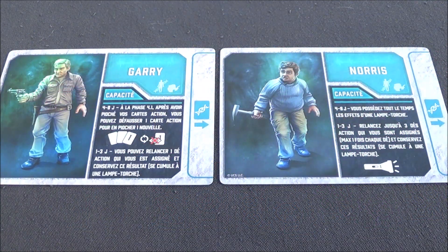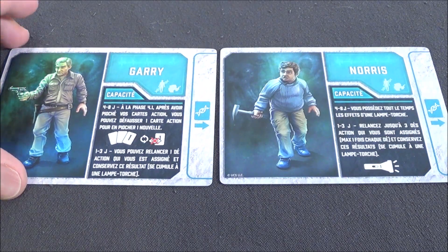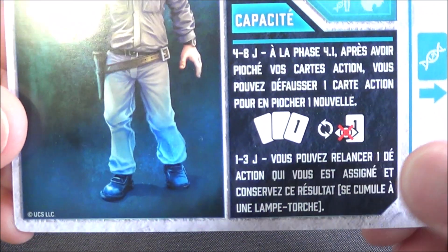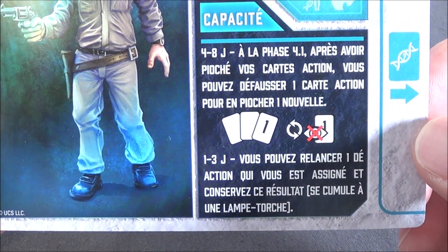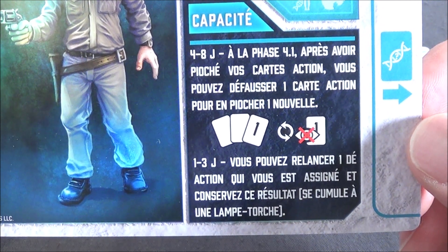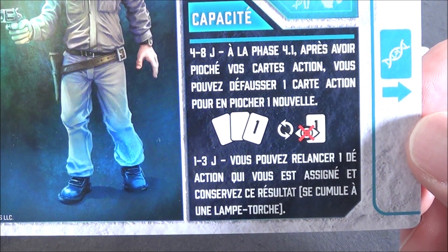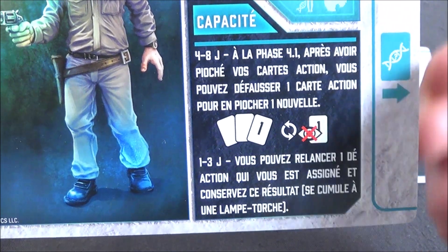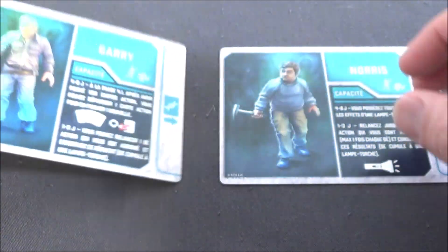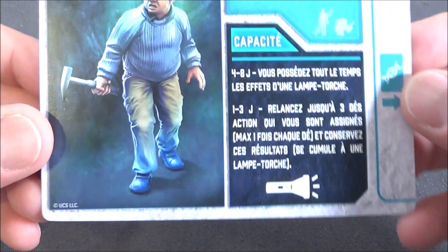Since we're talking about characters: for 6 out of the 8 characters, abilities don't change. The ability changes for Gary and Norris, since by default they have abilities linked to dice rolls. Gary no longer has that particular ability. For 4 to 8 players at phase 4-1, after drawing your action cards, you can discard one action card to draw a new one, which corresponds roughly to being able to reroll a die.